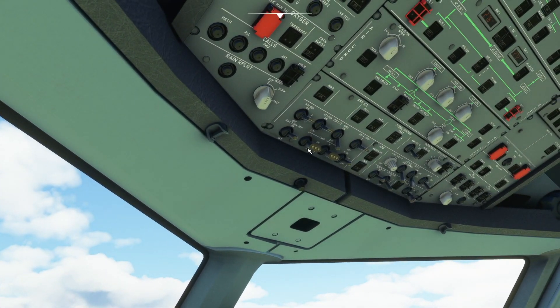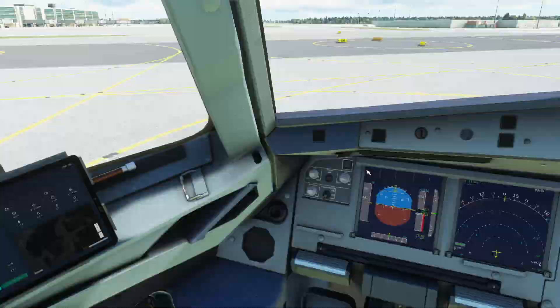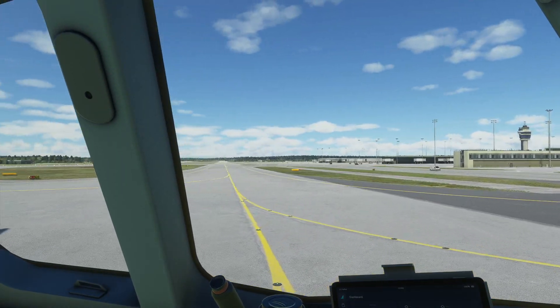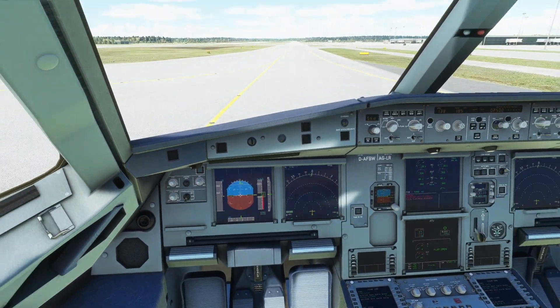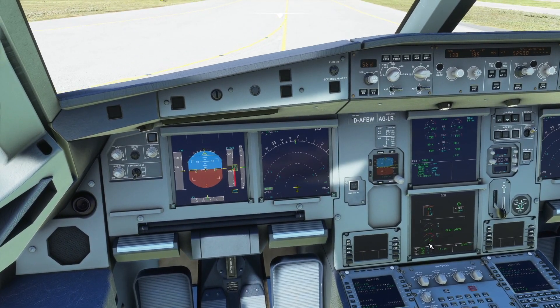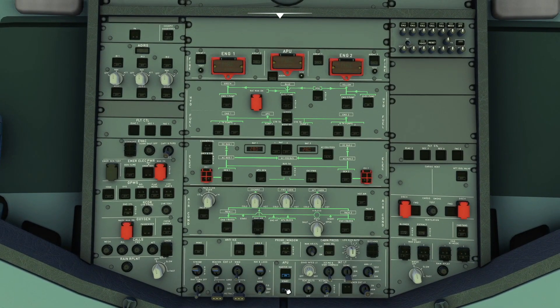Head to the red panel. Landing lights off. Taxi lights can stay on. Turn-offs off, master switch. When you see the flap open, we can do the APU start. Head to the red panel and start it. Strobe lights off and take-off lights off as well.